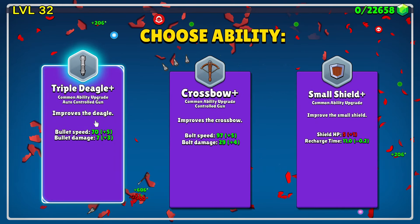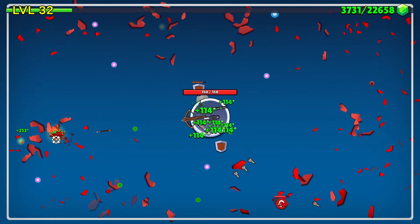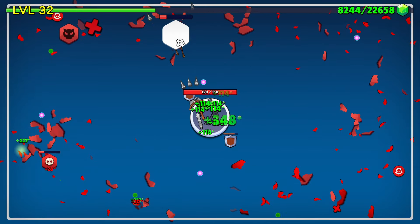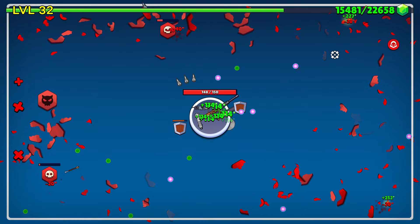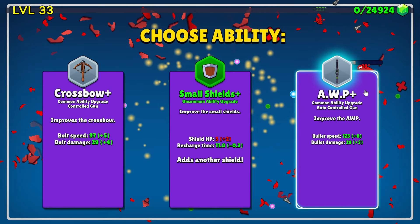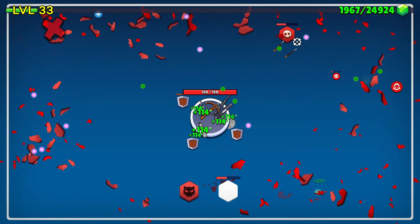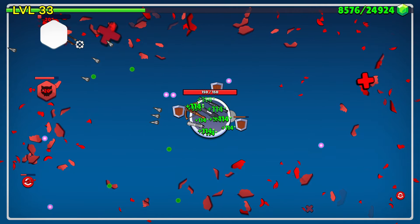We'll upgrade the triple deagle. The recharge time for the small shield is probably good, but we're going to take some more damage for the deagle — it's the sensible option. When do I ever do anything sensible? Getting a little bit overwhelmed now. Adds another shield — we will take it. I've got three shields now, I was hoping they'd be spread evenly, but they're not.